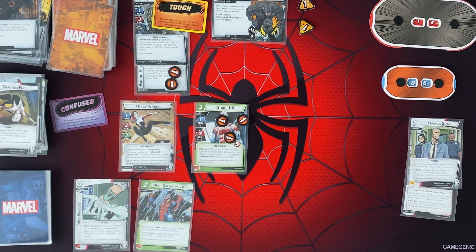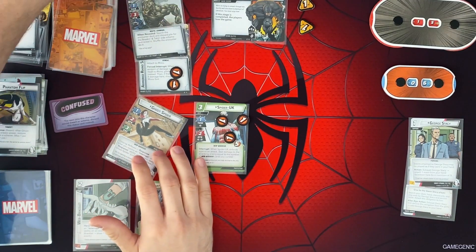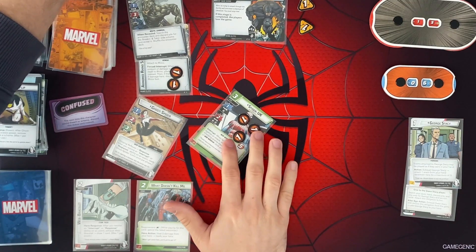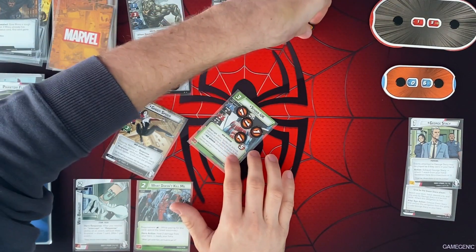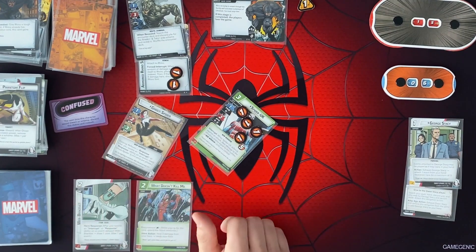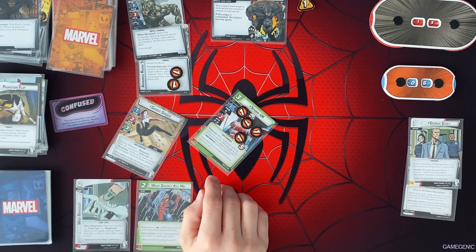Our turn. Don't have much in the way of resources, but it's okay. I think I'll attack for 2 just to get rid of the tough status card. We're going to do 1 thwart here. Give Spider-UK 1 health. And he's probably going to defend against Rhino this turn and deal 2 damage to knock more off his armored suit right there.